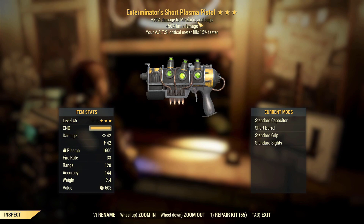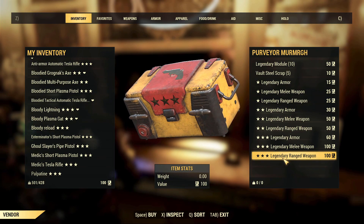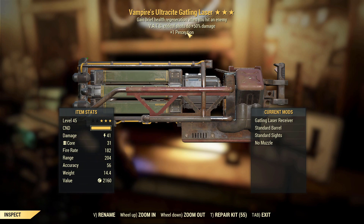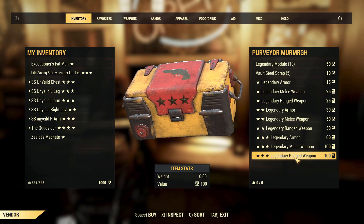Exterminator's Plasma Pistol again — we are getting a lot of plasma pistols tonight. Extra damage to Mirelurks, limb damage, and VATS — trash weapon, just scripting. Last on this character: Vampire's Ultra Sight Gatling Laser. VATS criticals aren't the best on this type of weapon because you're typically not going to use it with VATS. Vampire makes it quite good due to the fast fire rate, getting a lot of health back, but there are better effects that could be in those two slots.